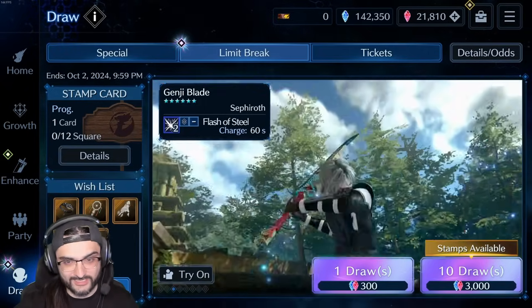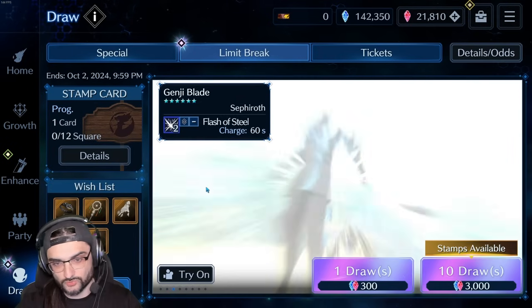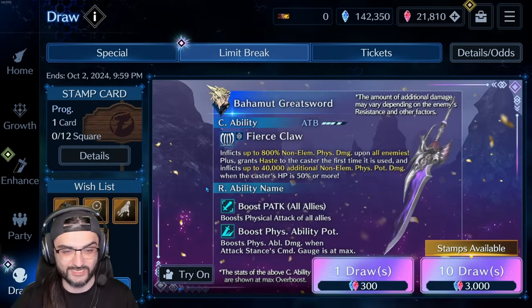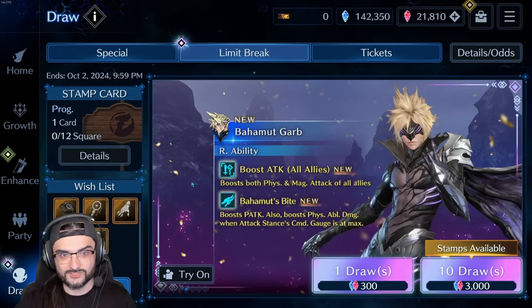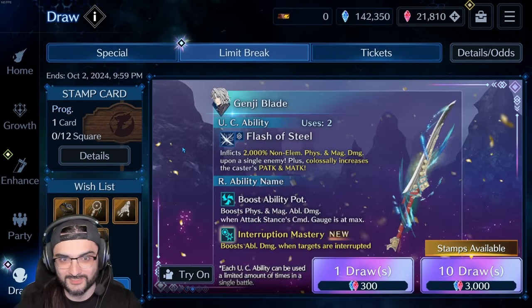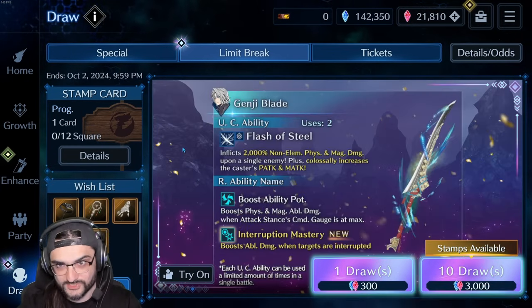I love Cloud's setup here. I don't have any kind of AOE setups in this game but I think this one's great — it's a fantastic non-Advental setup that makes him a great support DPS for any physical party. So I really like Cloud's setup and yeah, I'm pulling on it, and depending on how these pulls go...